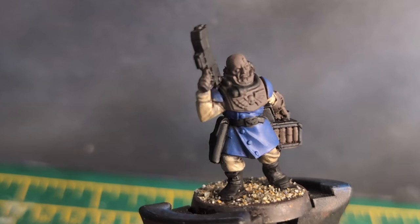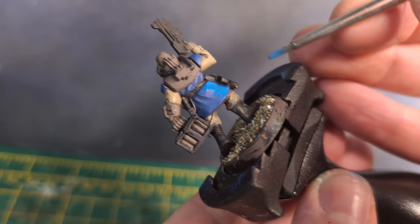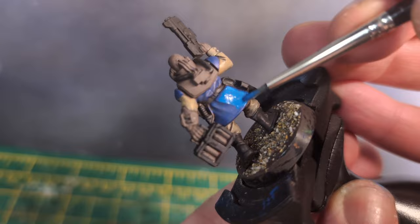Now the first blue is dry, I take some Calador Sky and apply this over the top, taking care to leave some of the original blue showing in the deepest recesses. I forgot to mention this before, but I also painted his shoulder pads blue, so these got the Calador Sky treatment as well.